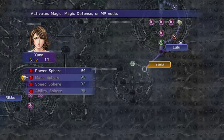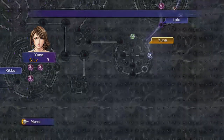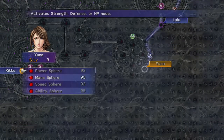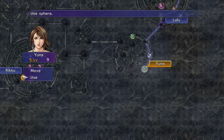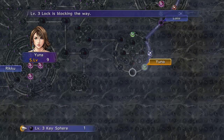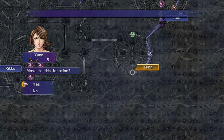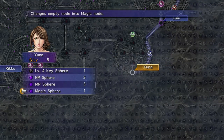After you've activated those black magic spells, you can use Yuna to come down to this part of the grid and use the level 3 key sphere that you got for winning the Chocobo race, and the level 4 key sphere picked up from a chest near the end of the Home section of the game. You can then get double cast, so Yuna will be able to double cast and use the Agra spells, which is quite powerful.